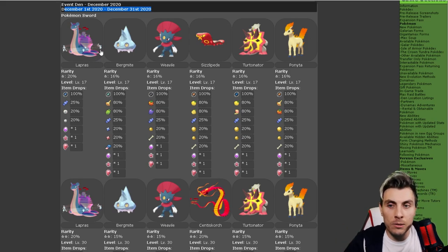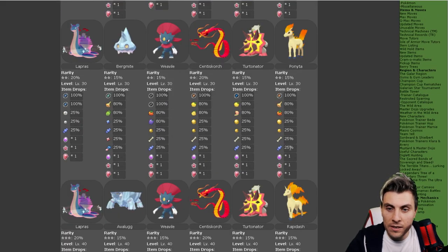Then we've also got Bergmite, Weavile, Sizzlipede, Turtonator, and Kanto Ponyta. This is a nice little addition — obviously Galarian Ponyta is the Pokemon available in Sword and Shield normally, but now through this max raid event we're going to be able to get the Kanto variant as well. These are all your one-star raids, and the items are just the generic ones — Dynite Ore, Armorite Ore, and things like that.